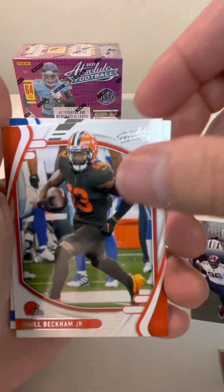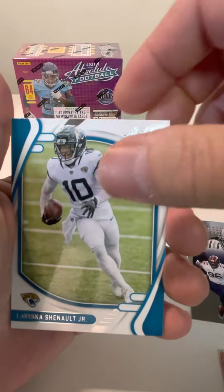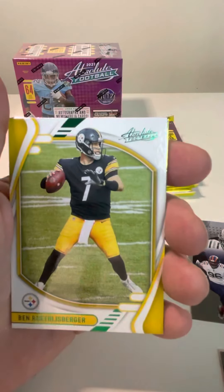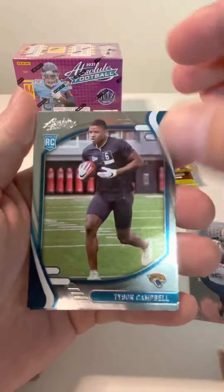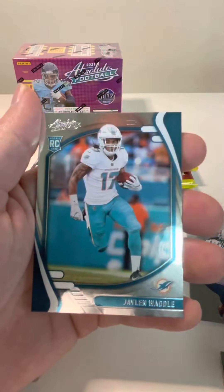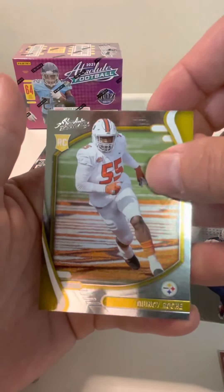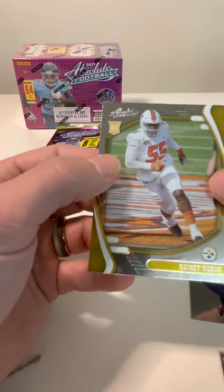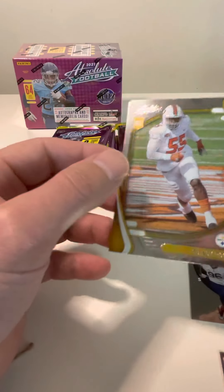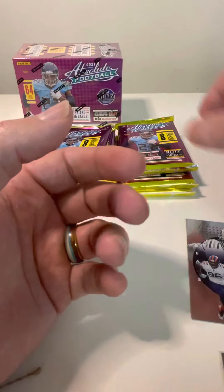Sam Darnold, OBJ, Jalen Ramsey, Laviska Shenault, Big Ben. And then we got our rookies: Tyson Campbell, Jalen Waddle — that's a cool rookie. And then Quincy Roche on the Steelers, but this has him still in college. That's kind of cool.